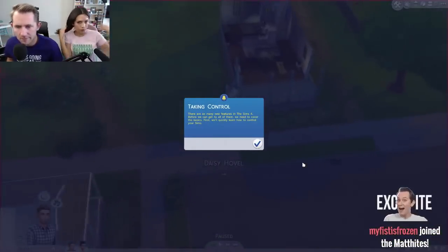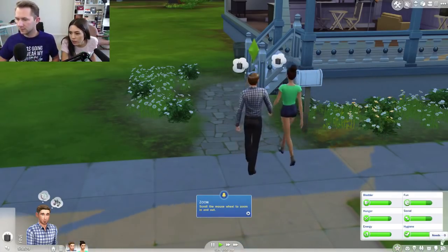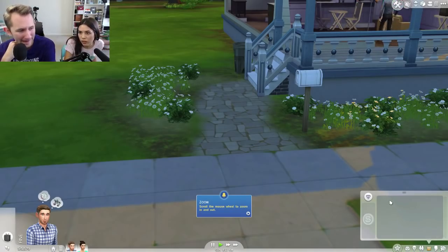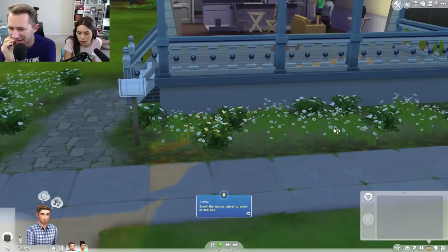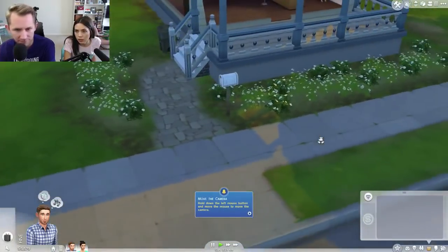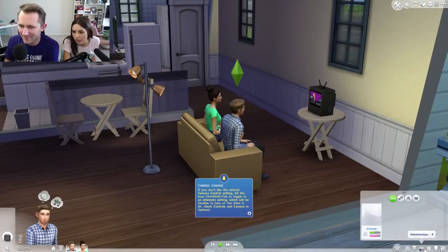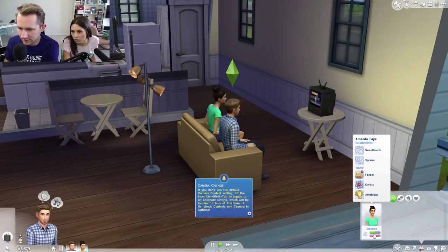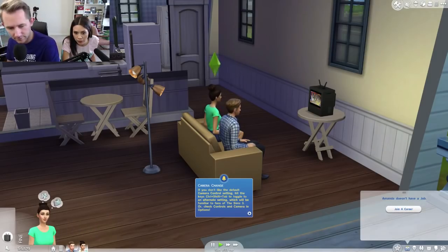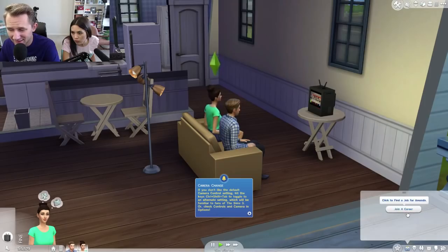Oh yeah, I'm wearing my bacon shirt! What do we do? You need to check your sim to see how they're doing — these are the needs, you have to keep them in the green. Here's all your traits, here's your inventory. You can use the zoom and rotate with right click. Oh look, we're watching TV! Here's the relationships. Are we good? You can join a career and have a job. How do we earn money?